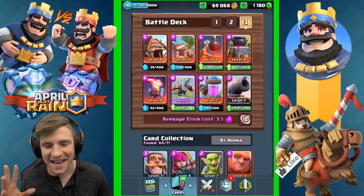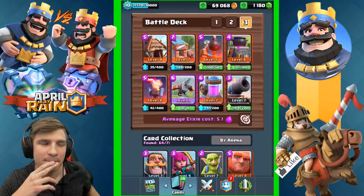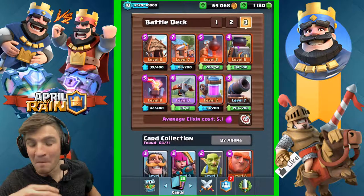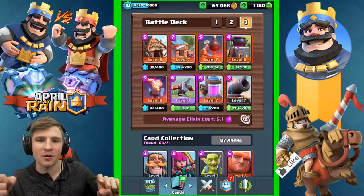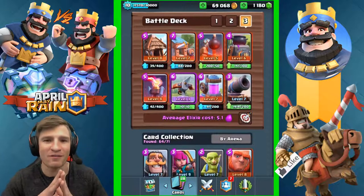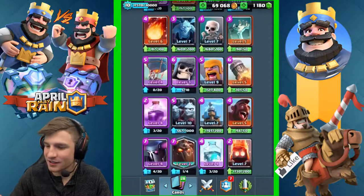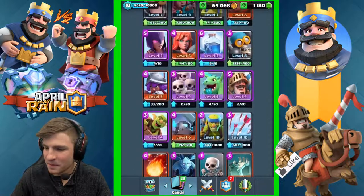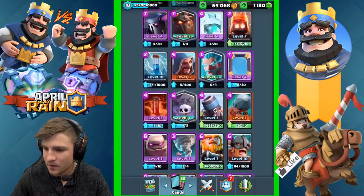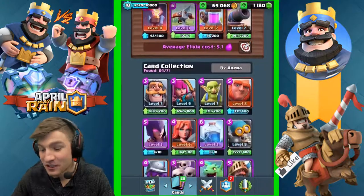We are going to be doing - what do you title a video like this? I'm gonna go most expensive to cheapest and Opsel's gonna go cheapest to most expensive. There's only eight cards to choose from so it's gonna be pretty intense. So let's hear what you have: mirror, skeleton, rage, skeletons one, rage two, zap two, fire spirits two, tornado three, goblin barrel three, ice wizard three. That's actually a pretty lit deck!